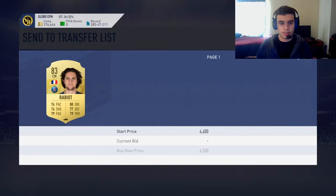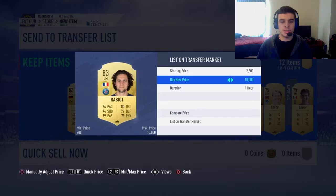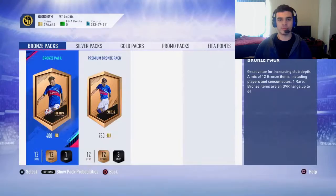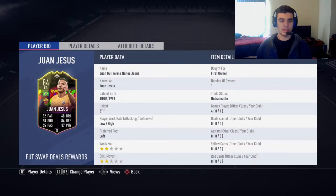If you have the Foot Swap players needed to trade in for this reward, I highly recommend you do that immediately. That way you have time to collect more SBC players and trade them in — maybe for Batwing, who is also 84-rated, Belgian, and in La Liga, so that's a good league to match up with. Alright, let's check out these stats.